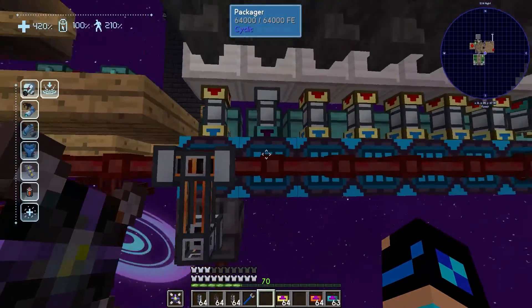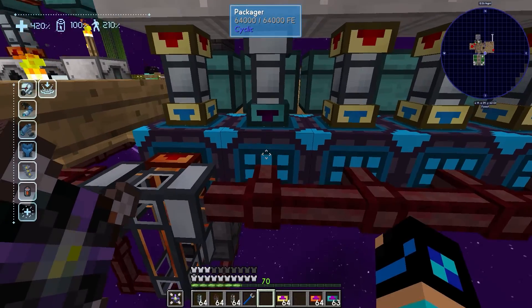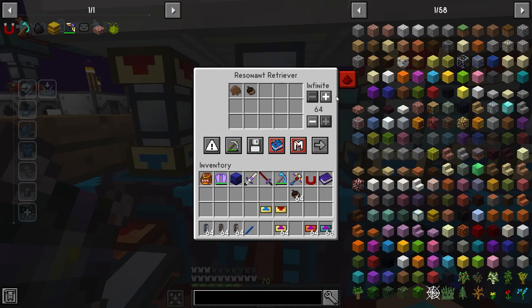Go back over here and put the dirt acorn in here — it doesn't matter what order. Here are the two most important things. Up here where it says infinite: this is how much can go into the packager or autocrafter. You can set that to any value you'd like, but I usually set it to 64. I believe this can go as high as you want — I've only tested up to 64.